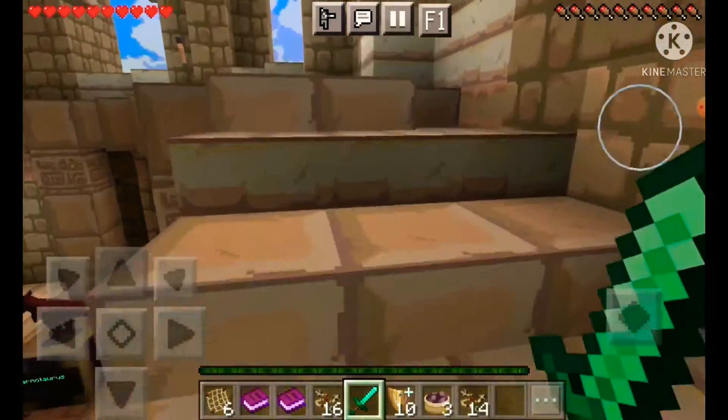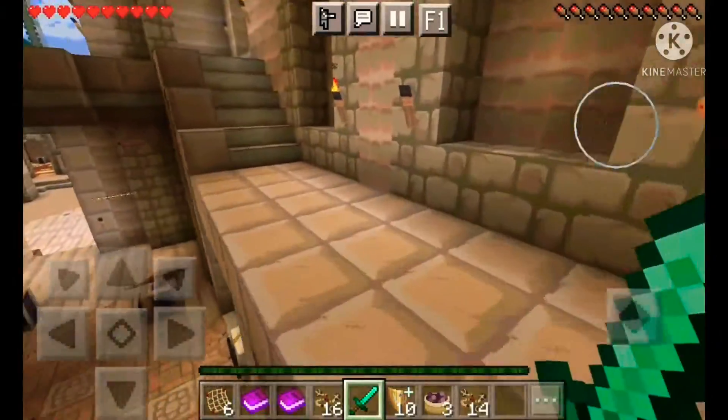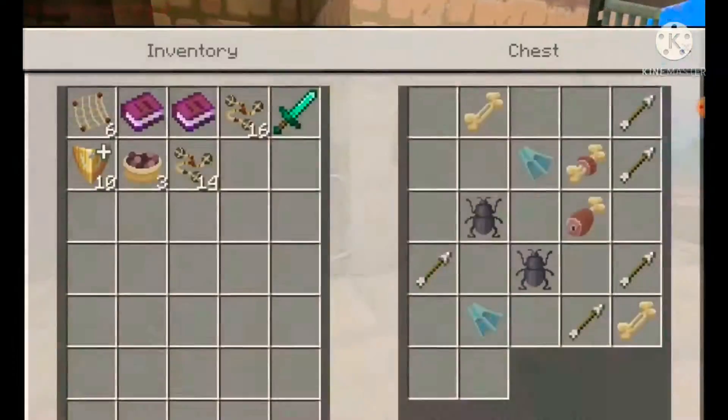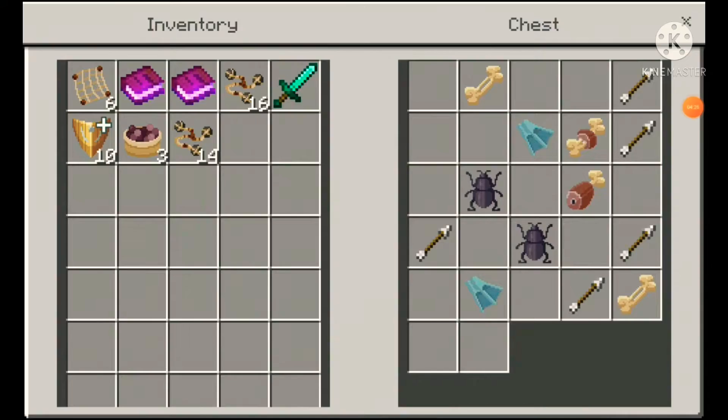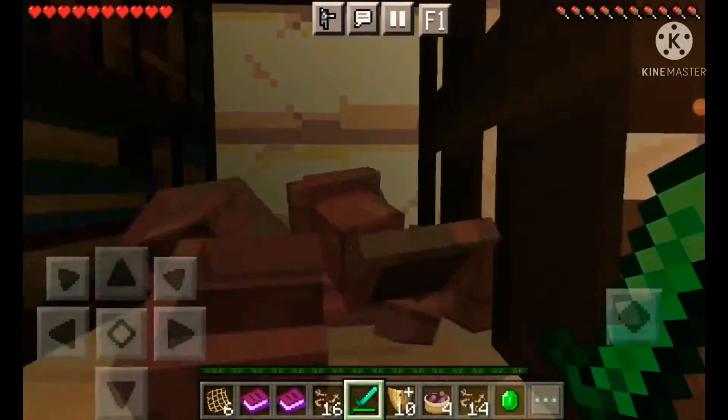I already forgot what almost all of them look like besides the T-Rex and some of the ones on the banner — don't want to get spoiled. What's in here? There it is, it's a pot. Give me emeralds — yay!